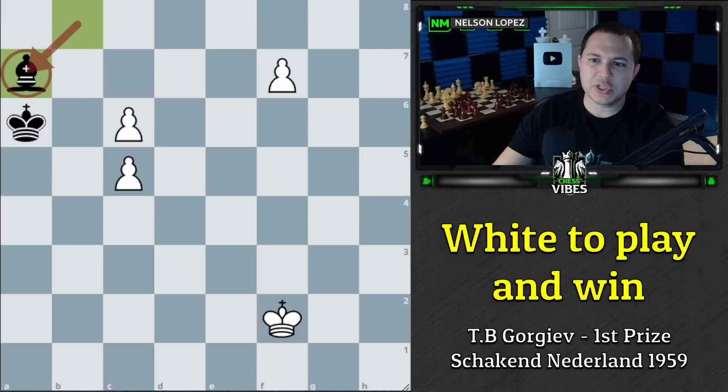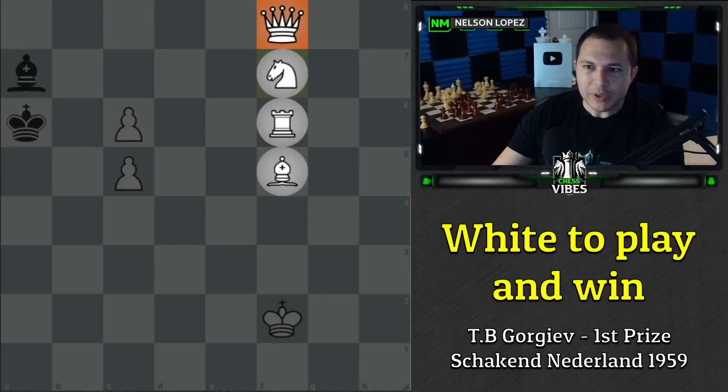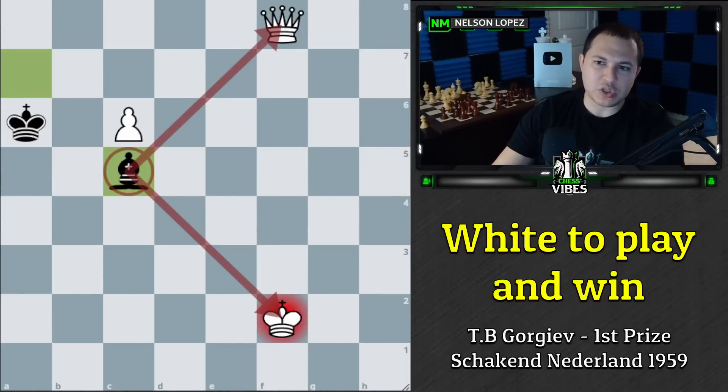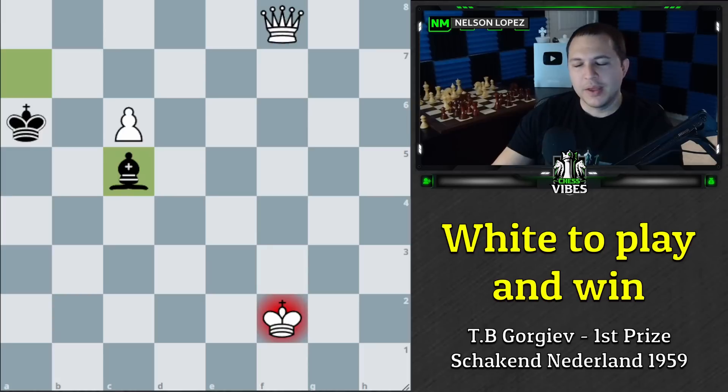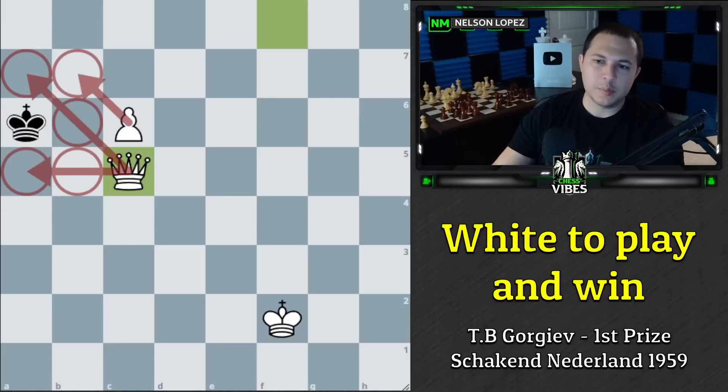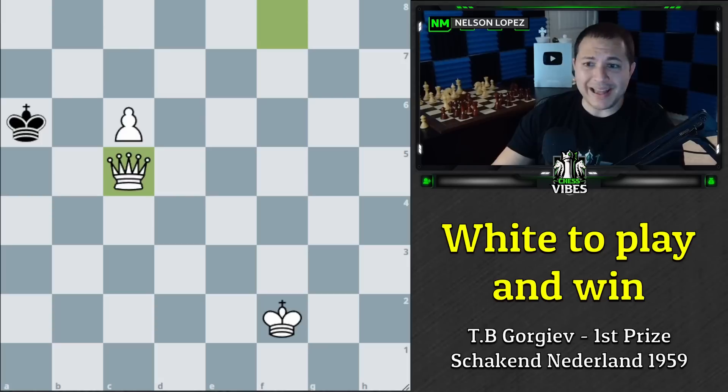So what's going on with bishop a7? Black's idea is that we're about to get a queen, and when we do, black's going to take here with a fork, forcing us to take the bishop — otherwise we lose our queen. But once we take it, this is probably the most amazing stalemate you've ever seen: black can't move but they're not in check. It's a stalemate and a draw. Amazing — that's black's idea.